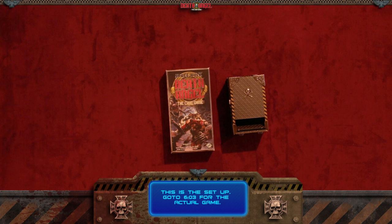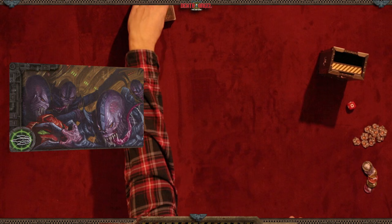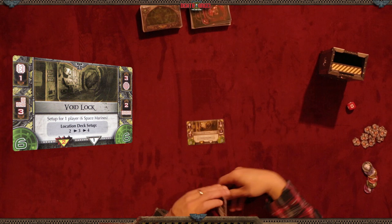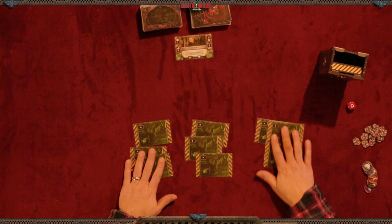The first thing you want to do is take your blip deck and put it somewhere you can reach it. Next, grab your event cards and put them nearby. Then pick up the void lock card. I'm doing a single player game, so I'll select the void lock card for a one-player setup. According to the void lock card, it says location deck setup two, three, four.